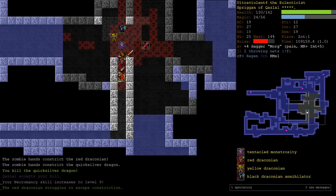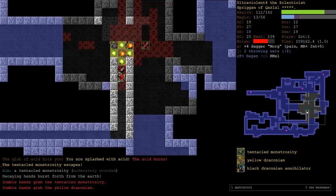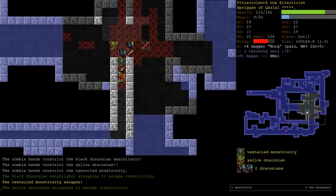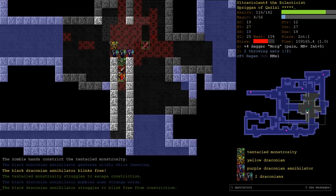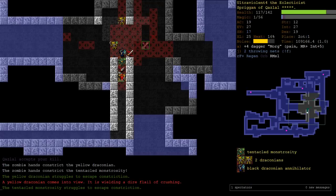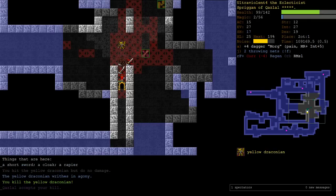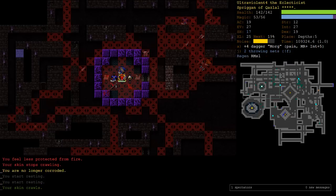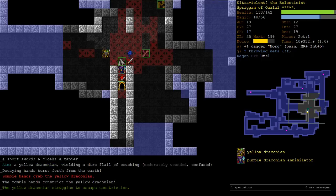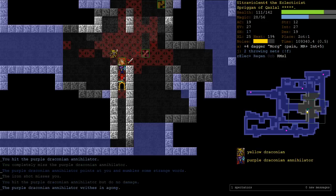We've got a Silver Dragon coming and a whole bunch of Annihilators, all of whom can have Crystal Spear, so we've got to be a bit careful with them. Let's go back up. I would love to kill them all before we start getting constricted. What if I Upheaval everyone? One of acid. Get everyone but the yellow guys, and then go back up. The purple one can't really be hexed - 1% chance. We've got to be more respectful of him.